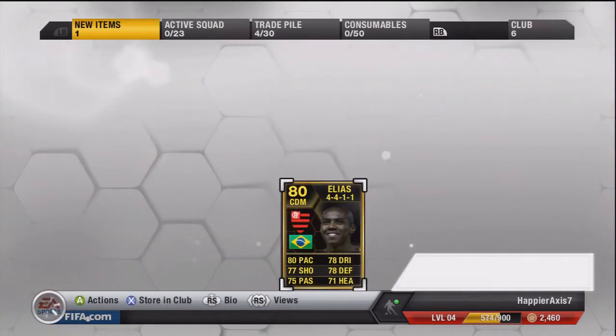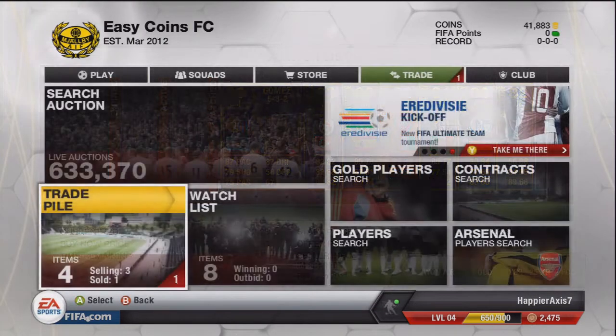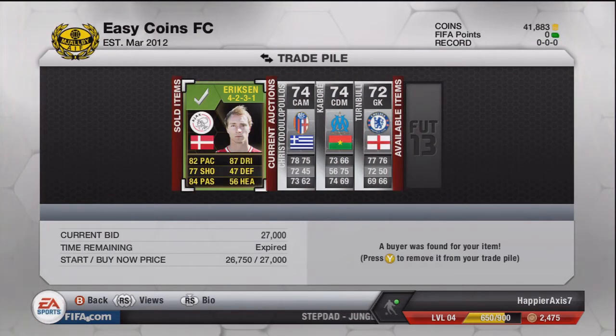We then get this Elias in CDM position. I believe he's from this week's Team of the Week, which is why I tried to pick him up. He's in the CDM position so there aren't many of him out — we're going to try and change him to central midfield position and make a good profit. I also notice that the second Ericsson has sold in the 4-2-3-1 formation for 27,000.